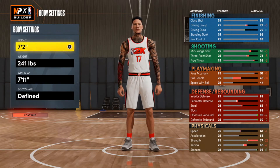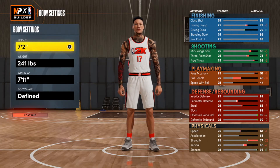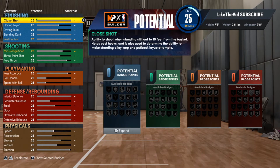The thing you want to notice on this build is I was trying to make sure I got a 70 driving dunk. A lot of y'all look at these builds and see how you can tweak it — make the build for yourself — but make sure you get that driving dunk to 70. The reason is you want to be able to get the Pro Alley-Oop animations. They really help, trust me. Pro alley-oops add versatility to this build.